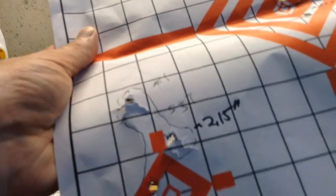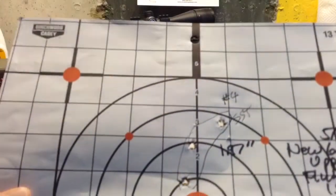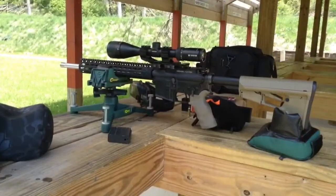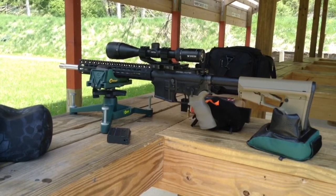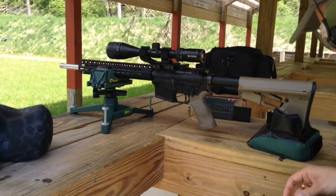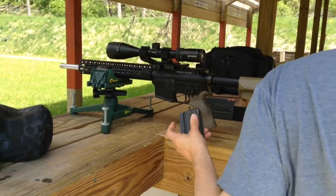Three shots of SST into 1.87. Three shots of SST into 2.15. It doesn't seem to like the SST as much as the Hornady Black — it seems to like the Black the best. Another three shots of SST into 1.97, another three into 2.42, and over here three shots of SST into 1.02. I'm going to shoot a few more 123-grain SSTs, as I seem to keep getting a flyer every three or four shots. Shot some Hornady Black and it grouped pretty decent. So we'll try these SSTs — three more rounds — then move on to hand loads.